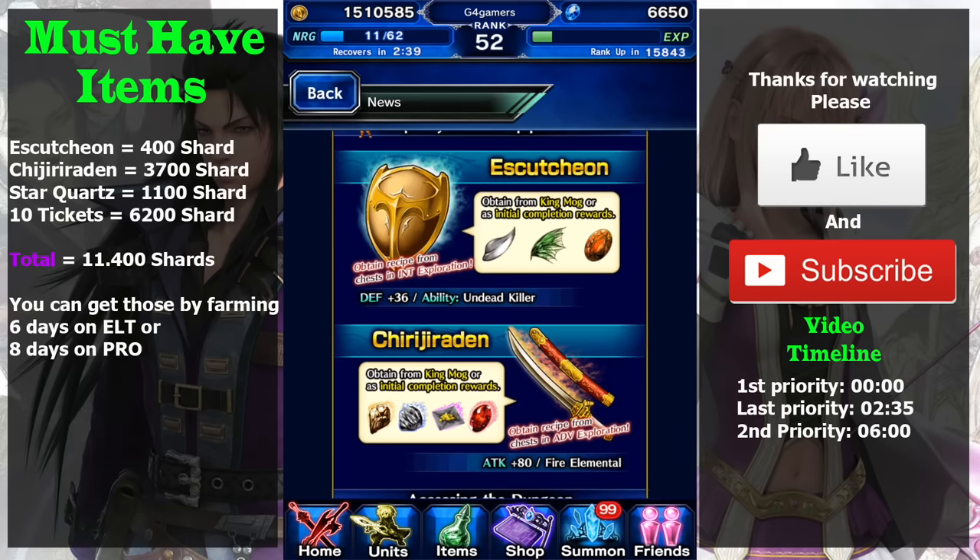The first equipment you need to get is Escachyon. It is a very nice shield with an undead killer ability. The cost of this Escachyon is very cheap — only about 400 shards — so make sure you get this first because you can get it immediately after the event starts.